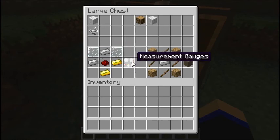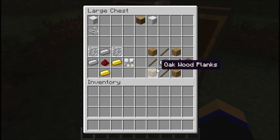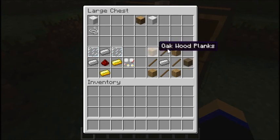Anyway, now the measurement gauge basically shows you the speed you're going at, and the red arrow shows where north is — so it's pretty useful. It's crafted with two glass panes, two iron ingots, one redstone, and two gold ingots. And the ship marker is the most essential part of your ship — it basically functions as your seat. Four wood planks, four sticks, and one iron ingot makes a ship marker.